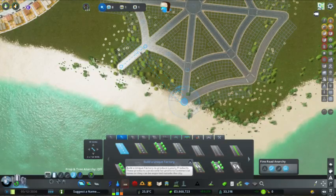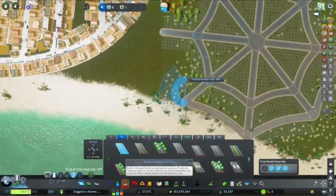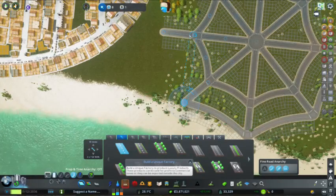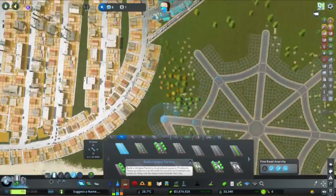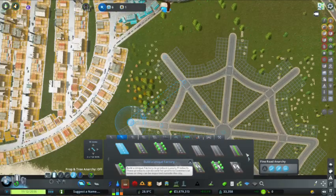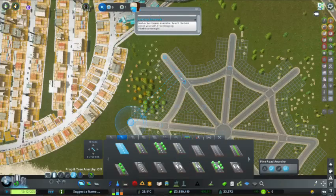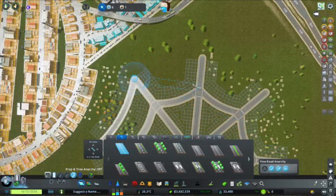Seriously, am I going to have to undo snapping every time I want to mark it out and then re-turn it on every time I want to actually connect? Then we'll do it this way. Let's go to anarchy. We want to snap, now we want to unsnap — this is slightly annoying but it's working. It's really looking nice, giving us exactly the effect we want.